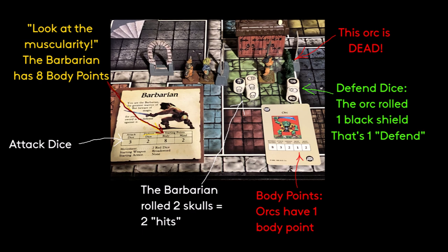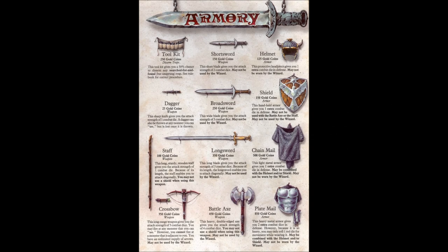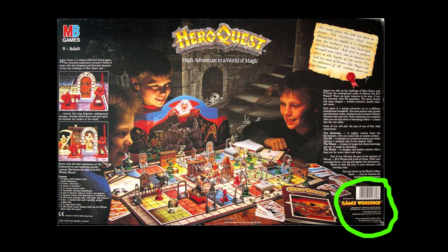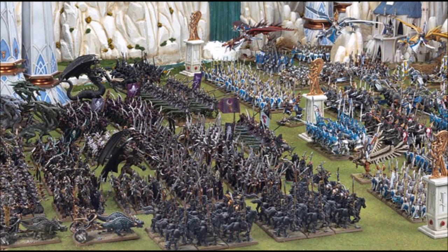Mind points are used to defend against magic spells and effects. While character statistics don't ever improve, heroes are able to keep any treasure or items they pick up during a quest, and things like armor and weapons that improve a character's statistics can be acquired at the various shops between quests. While produced by Milton Bradley, the game was done in collaboration with Games Workshop, so much of the aesthetics in regards to the look of the miniatures and the overall storylines of the quests are drawn heavily from Games Workshop's Warhammer setting.